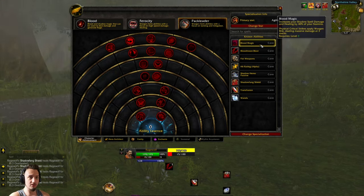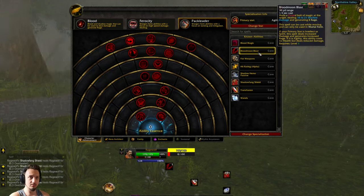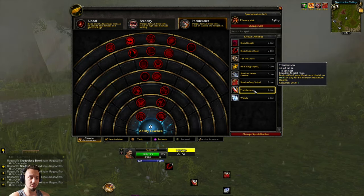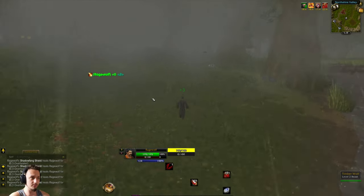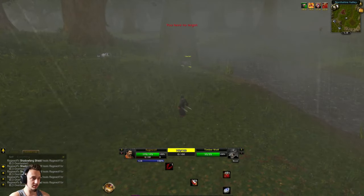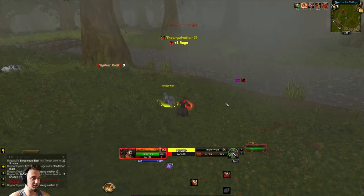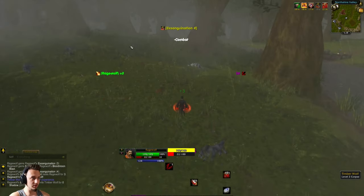Blood Magic increases damage and healing by a percentage of your stamina, so the more stamina you get the stronger you are. Blood Moon Blast just generates a little rage and can be used while moving, which is really nice. There's also a shield that heals you every 10 seconds and increases healing with Transfusion — like a Life Tap for your allies where you sacrifice yourself for them. The Worgan has a lot of healing abilities so it should be a good partner.